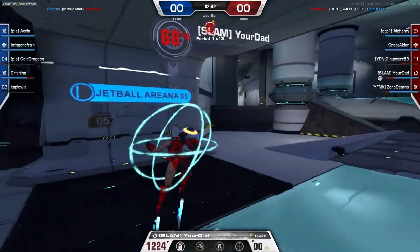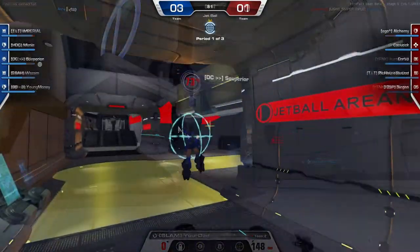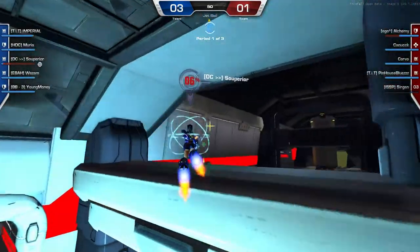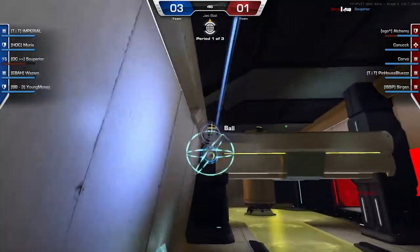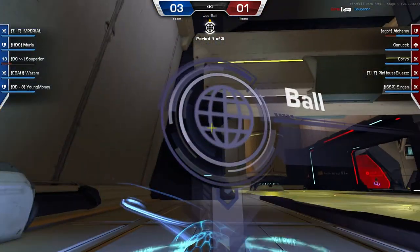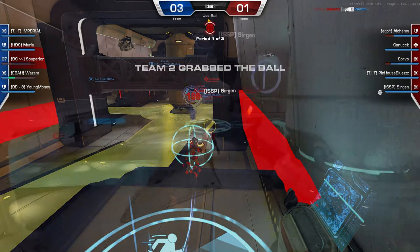Another thing to improve your game at jetball is to chuck the ball right before you're about to die, even if it's just a left click — it's so important. You'll see right here, he charges up the ball right before he's about to die and chucks it all the way down the hallway. That means the enemy team has to go all the way to grab the ball, and then he has to go all the way back down that hallway just to reclaim all that time he lost.